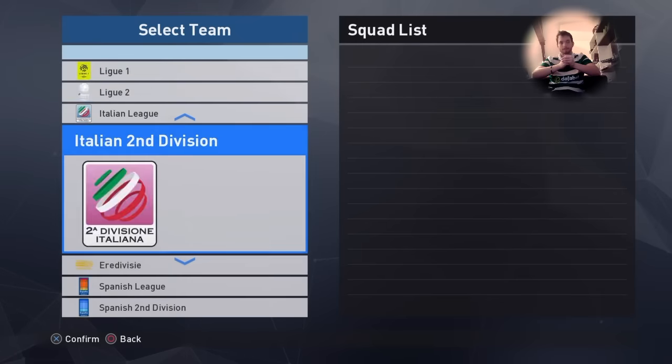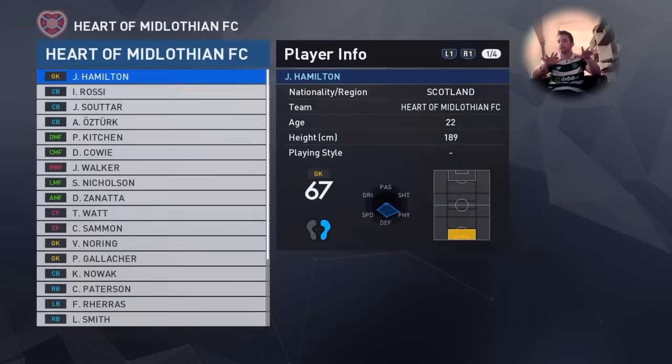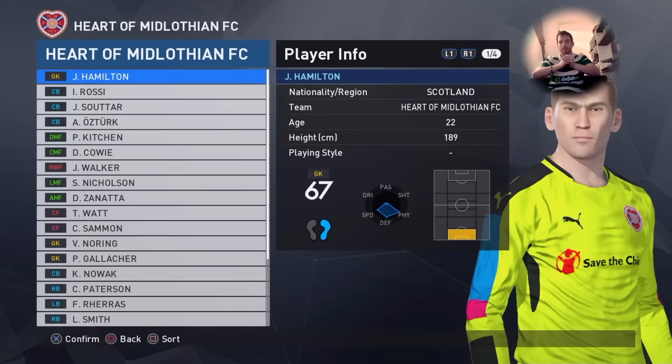Now I just want to show you some players of Earth's squad. It's the same thing as for the other teams - the skin color is good, the hair color, the age, the weight, but without a lot of details.